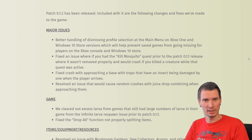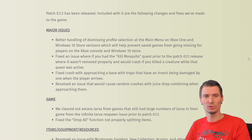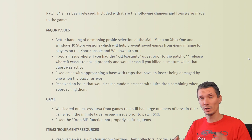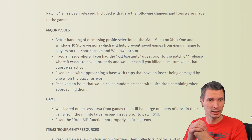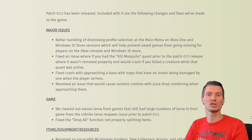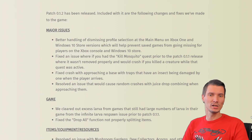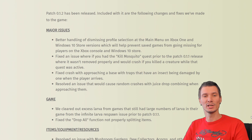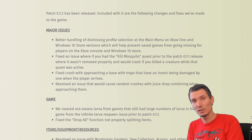Major issues: better handling of dismantling profile selection at the main menu on Xbox and Windows 10 Store version, which will help prevent save games from being missing on Xbox console and Windows 10 Store. Your save games will be less likely to go missing. Also fixed: an issue where, if you had the kill mosquito quest prior to patch 1.1 release where it wasn't removed properly, it would crash if you killed the creature while that quest was active.